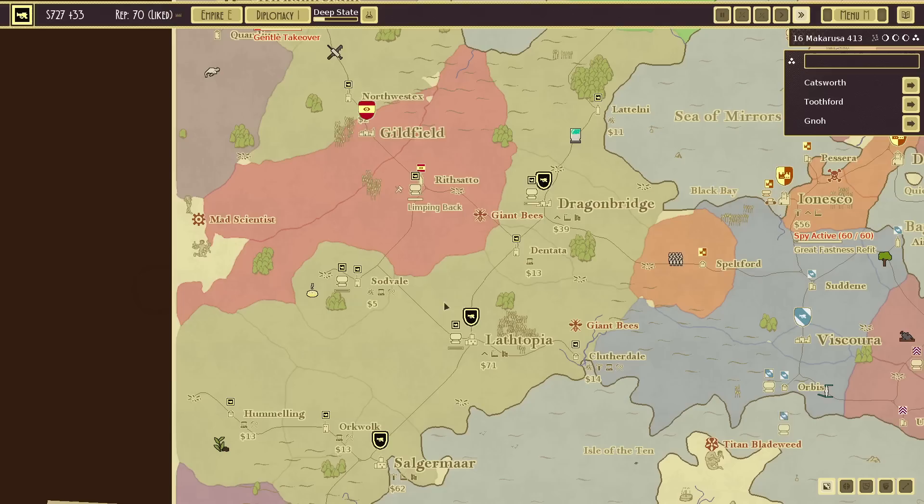Send that supply vessel over because that has everything. We have a weird bit of territory — because it is after all me and I have to have some border gore.